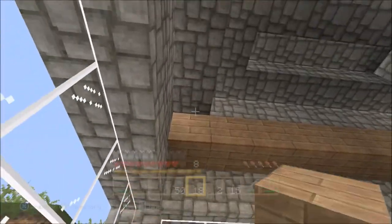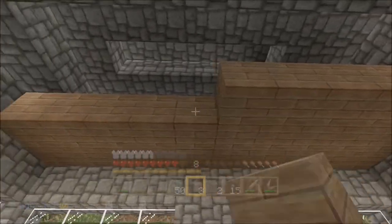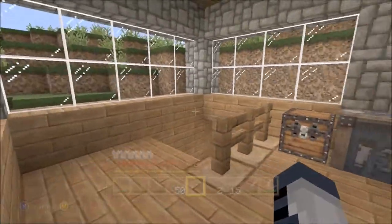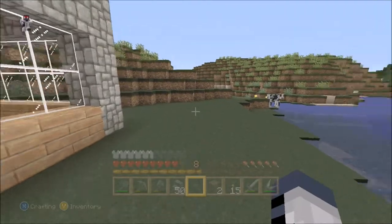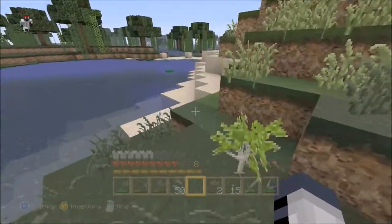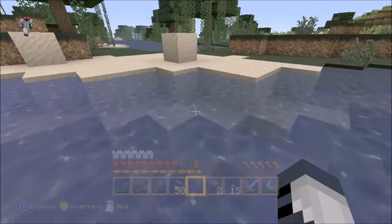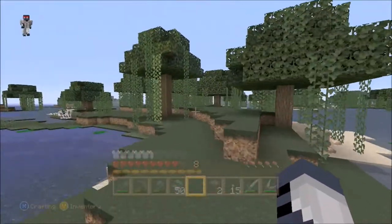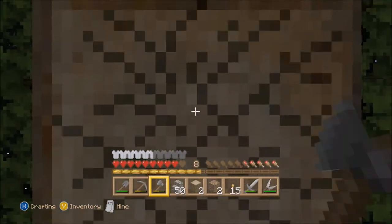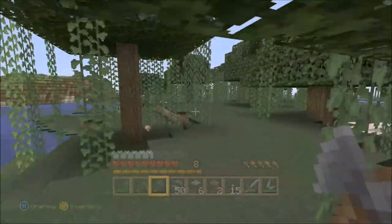I think I should maybe do something with this roof because it's not very good. I think I may run out of wood doing this, which doesn't please me. I like how the house is coming along though, it's going along very nicely. Progress is slow — I think as soon as I get this roof put in I'm going to make another iron pickaxe.